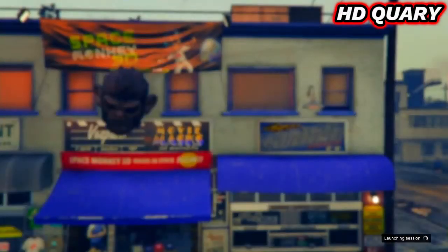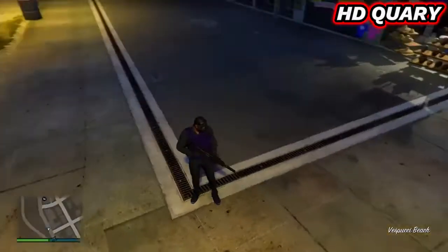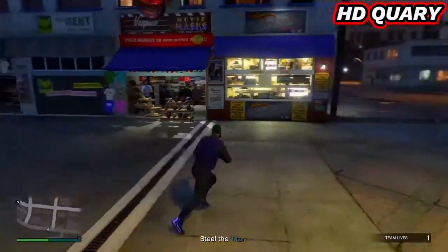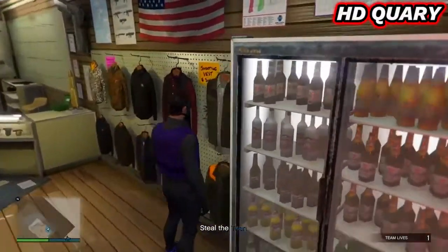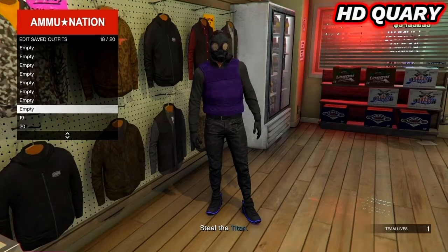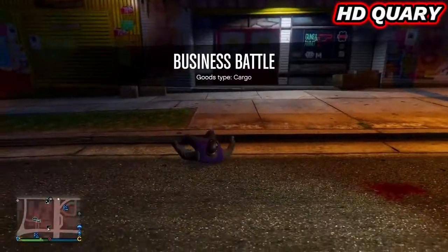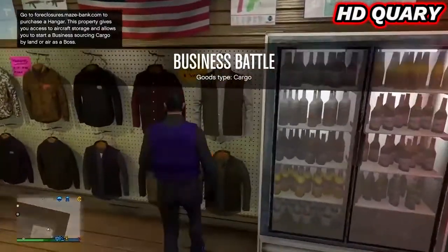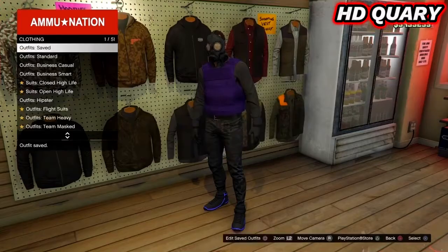This time, you should load in without the gray and white top that was above the purple armor. Now head to a gun store. Save the outfit, then leave the job. Then re-save the outfit in a different slot. Now you can take off the mask.